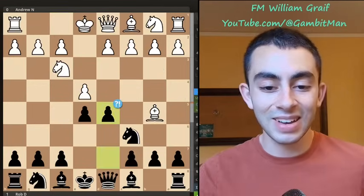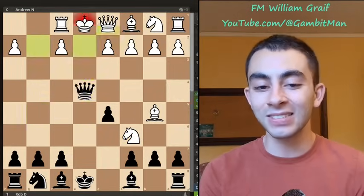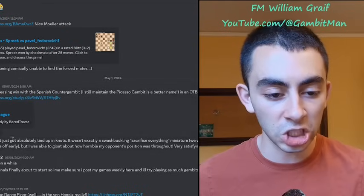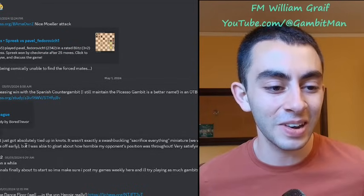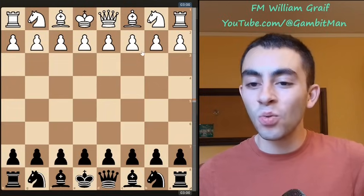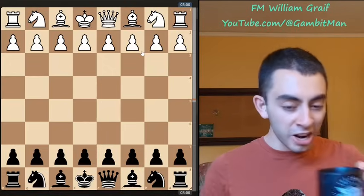Coming from the crazy Spanish counter gambit with d5, offering this — knight takes e5, queen to g5, taking g2, attacking the rook, taking gear, and now just going into an excellent endgame that is minus 1.5 in this position. Board Trevor shared it here and people really liked it in the discord. So the last couple games I want to share are going to be in the same opening and it's a brand new one.